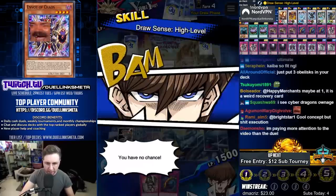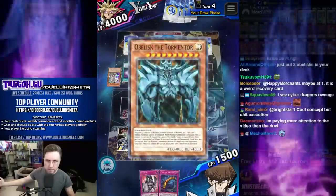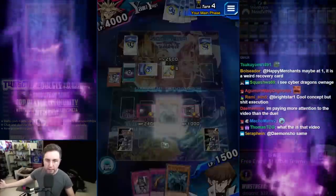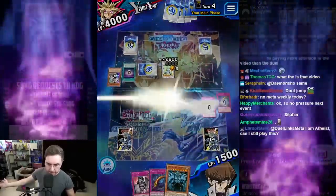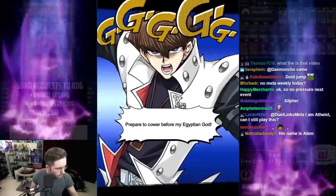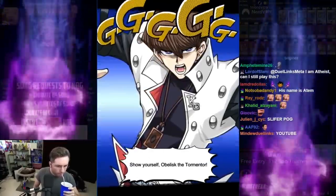Draw Sense: High Level — this is it! Obelisk the Tormentor is here. Come forth — tribute one, two, three. Prepare to cower before my Egyptian god — an almighty creature that knows no equal. Show yourself, Obelisk the Tormentor!